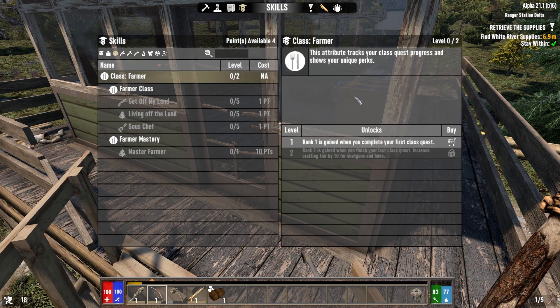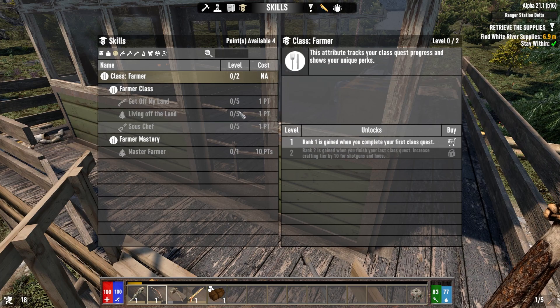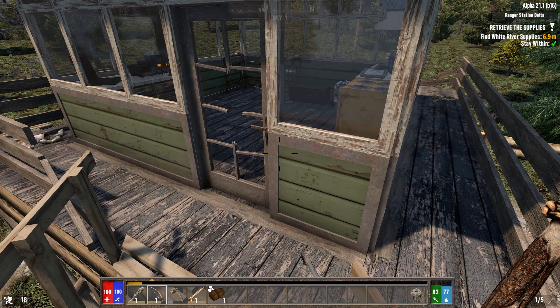We have to go into this class because we like to eat. Complete your first class quest — how do we complete class quests? By doing... but it doesn't tell me what my class quest is. I guess we're just gonna chill with that for right now.